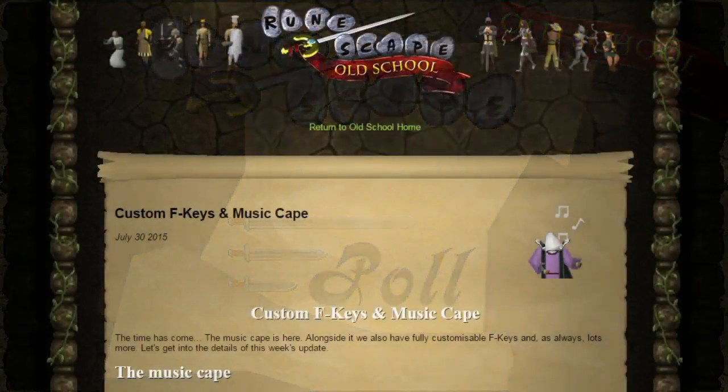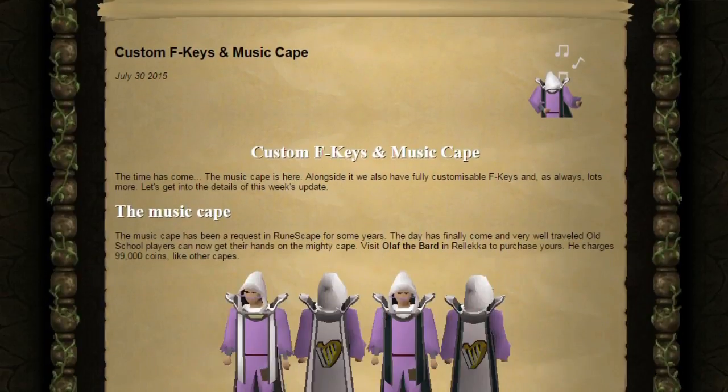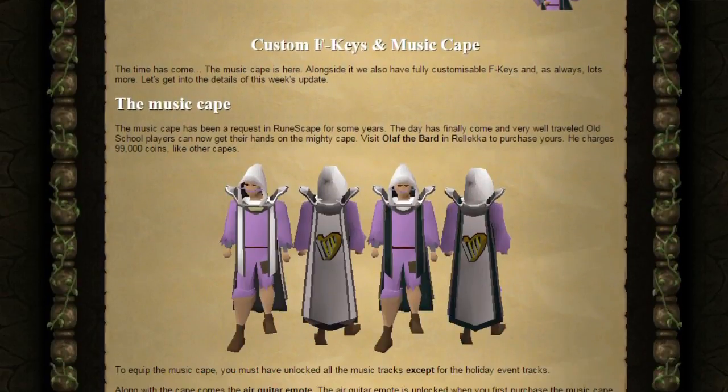How's it going everybody, I'm Lewis and we've got a new update from the Old School RuneScape team. This is customizable F keys and music cape. The time has come — the music cape is here, and alongside it they also have fully customizable F keys, and as always lots more. Let's get into the details of this week's update.